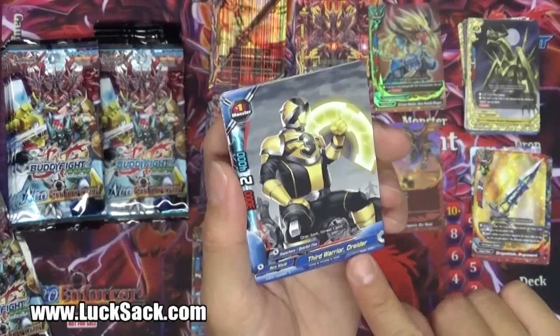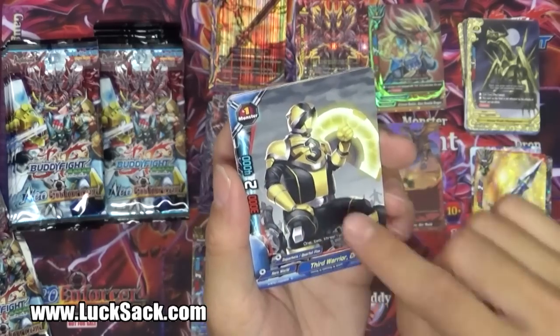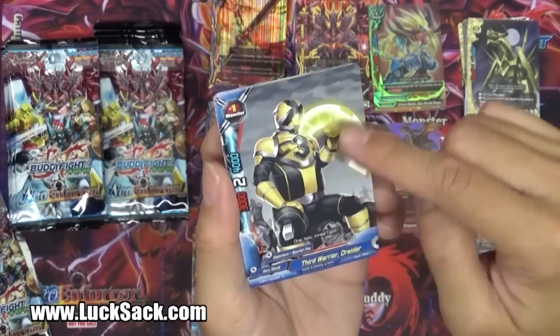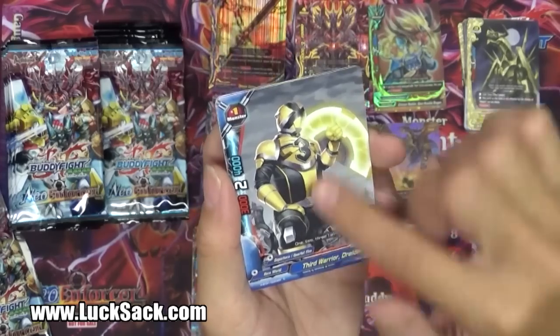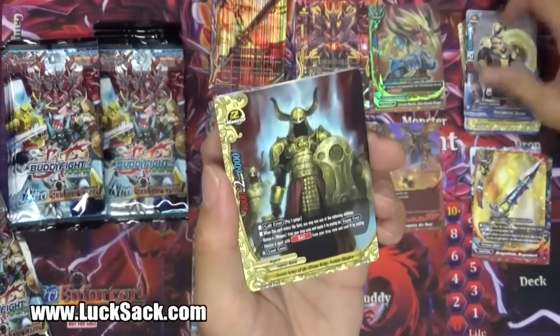Here we go with the Sentai again - Third Warrior Draitor. 3-2-4, monster size one. He does not have the Transform ability, but he's still key because he's one of the actual superhero quartet five characters.